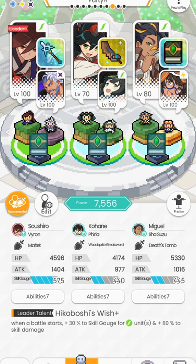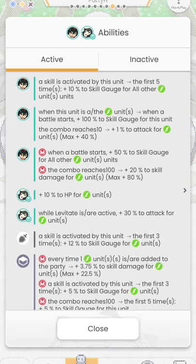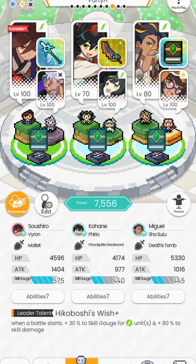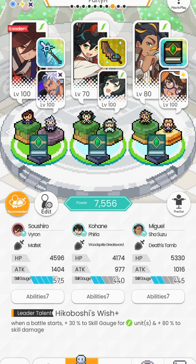This 17% allows Miguel to continuously keep up with Kohane in terms of skill gauge, so he won't fall behind. The wombo combo works very nicely for at least the first three cycles, and afterwards it still works — just slightly slower. Fieria is used here not just for healing; she also grants levitate and increases attack for wind-type units during levitation. Fieria and Viron make a very good combo for cleanup. After Sushi uses his skill, the boss usually has a little HP left, and Viron and Fieria serve as the cleanup crew.